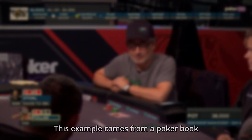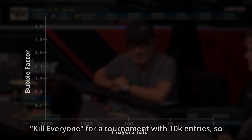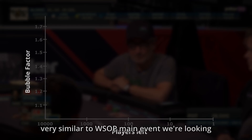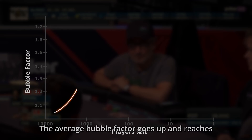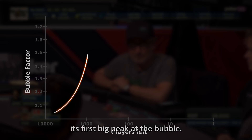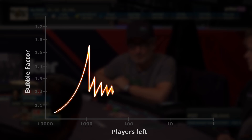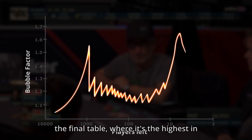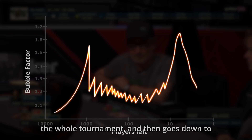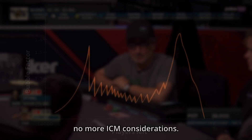Let's see how it looks on a graph. This example comes from the poker book Kill Everyone, for a tournament with 10,000 entries, very similar to the WSOP Main Event we're looking at today. The average bubble factor goes up and reaches its first big peak at the bubble, then when the bubble bursts it goes down a lot. The teeth in the middle are small pay jumps on the way. The second peak is at the start of the final table, where it's the highest in the whole tournament, then goes down to 0 with 2 players remaining, where there are no more ICM considerations.